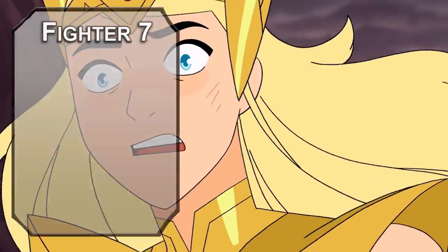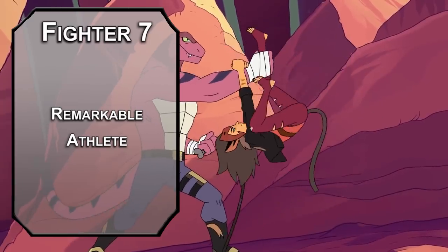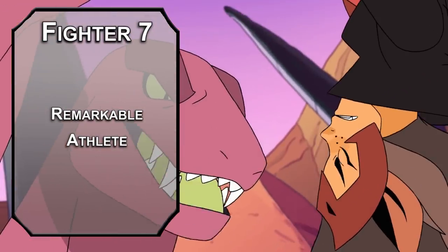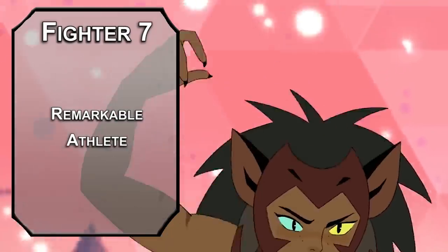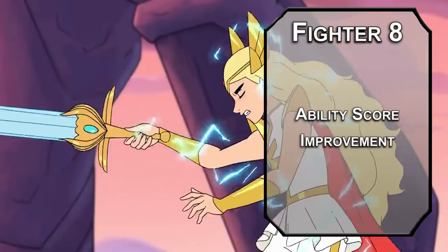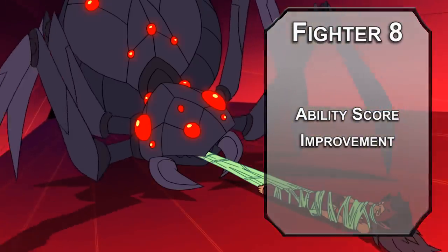Back over to fighter now. Seventh level Champions get Remarkable Athlete, meaning you can add half your proficiency bonus to skill checks you're not proficient with that use your strength, dexterity, or constitution modifier. You can also add your strength modifier to the distance of a running long jump, making your horizontal jump distance 25 feet — your vertical jump is still only eight feet because that doesn't get a bonus, but oh well. Eighth level fighters get another ability score improvement; let's start working on our dexterity now, as it'll help with acrobatics checks and boost our AC.